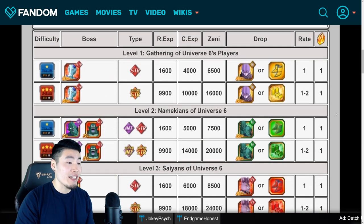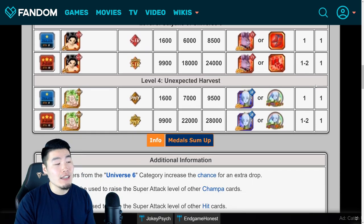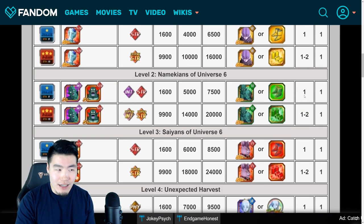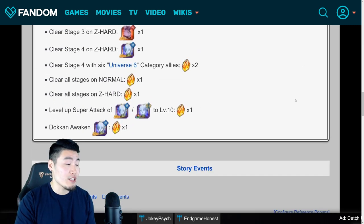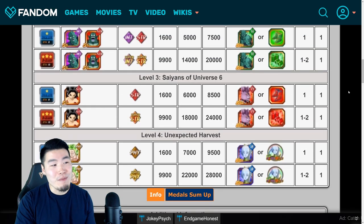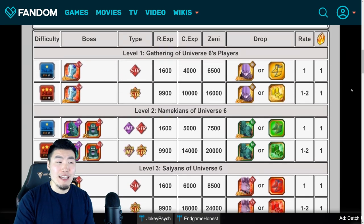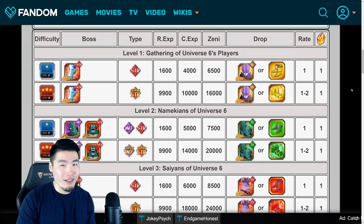As far as the stages go, we can expect 8 free-to-play stones there. Not a ton, but we do get more from the missions as well — 6 more from missions. So a total of 14 free-to-play stones.